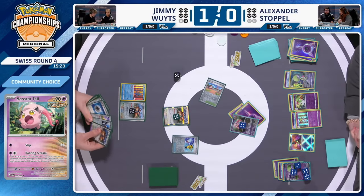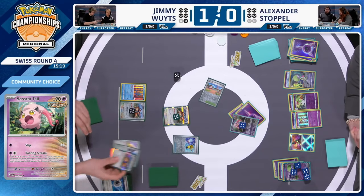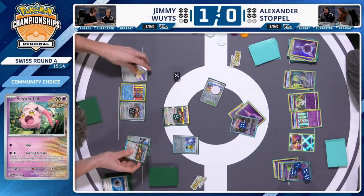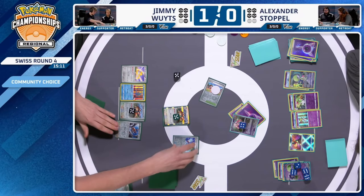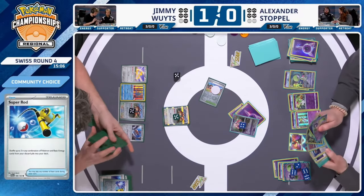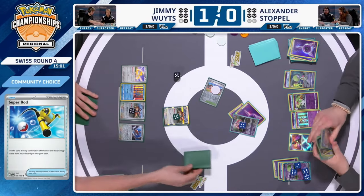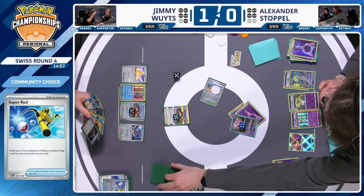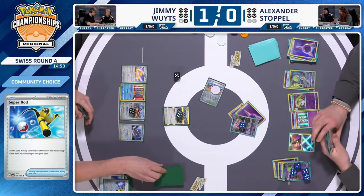Jimmy finds a Jirachi back, understanding the threats of Alexander's Gardevoir deck right now. A Nest Ball replenishes the board very quickly — a very efficient one-turn rebuild. Then comes a combination of Super Rod to shuffle them back in, and Artisan plus Nest Ball to get them right back. Jimmy has a few supporter options here. Zooming Draw activates, and there's another Boss's Orders — Jimmy can actually pick up the two-prize KO. There's one Jet Energy in hand.